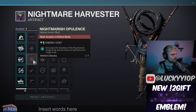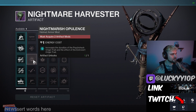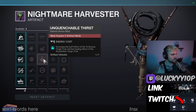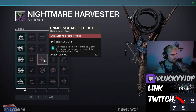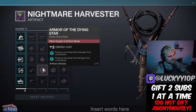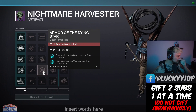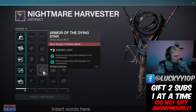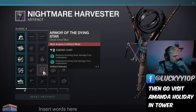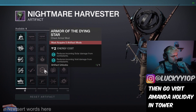We have the usual finders and targeting, and then we have Nightmarish Opulence, increasing the duration of the Psycho Hack origin trait and the effect of the Extrovert origin trait. We also have solar and void resist combo, which has been really good, especially if you have the artifice armor you can get from the dungeon this season.